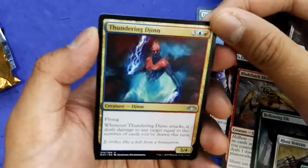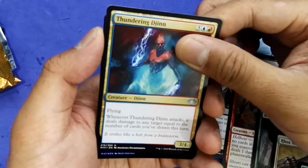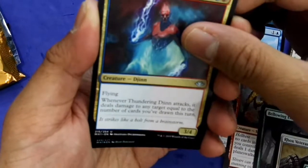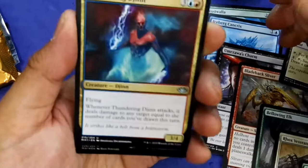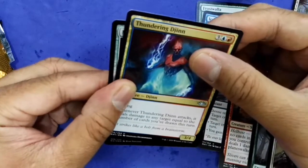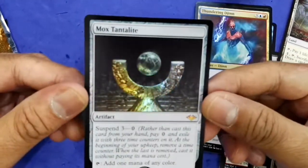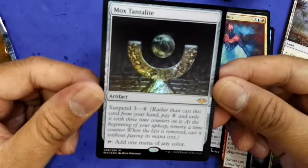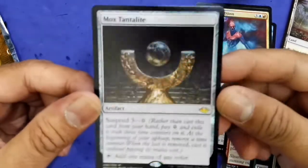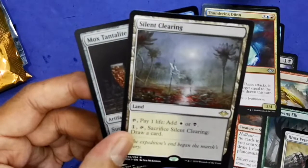This uncommon is Berserk — my second uncommon. My third uncommon is Thundering Djinn. And for my fourth... oh my god, is that a Mox? It's a Mox Tantalite! Suspend 3 at one mana of any color — wow, very nice, great for Commander. No complaints!